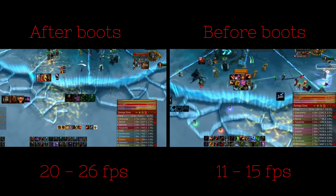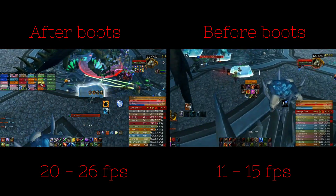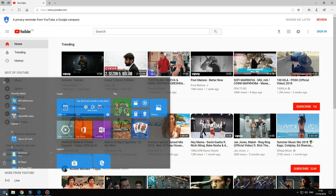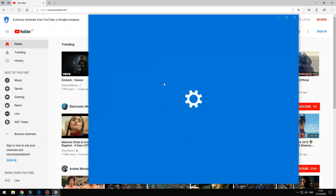I'll show what steps I took that boosted my FPS by 100%. This works for any game. The first step will be adding additional virtual memory.